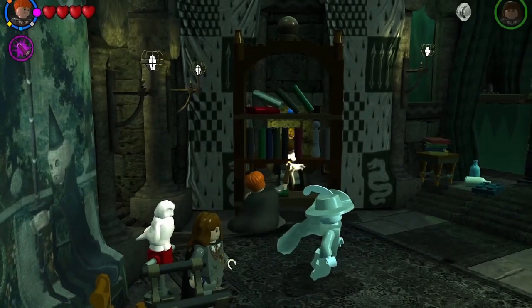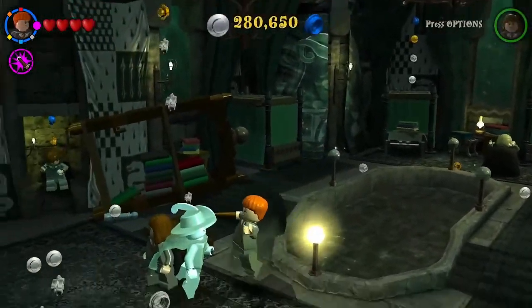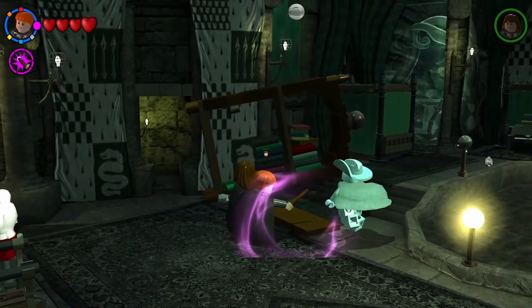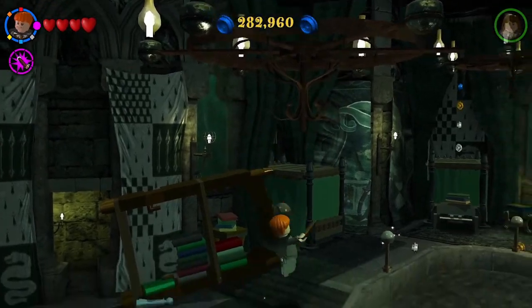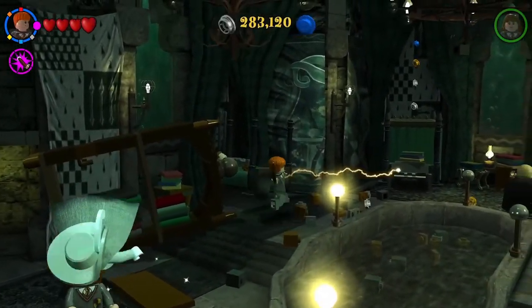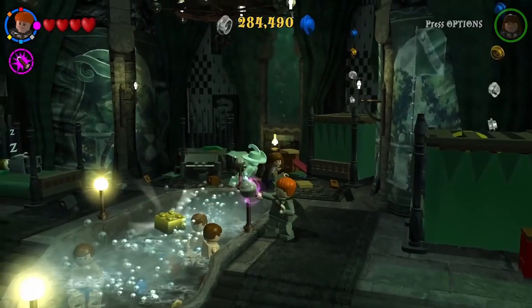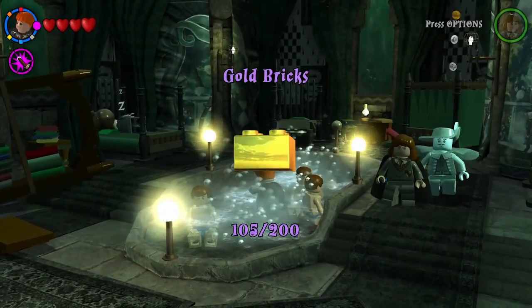As soon as it finishes auto-saving, let's get down into the Slytherin common room. That should be Slytherin girl has her own backed-up save. You're free dude, coming out — I just put the Slytherin to sleep, so to speak. Oh, I unlocked a gold brick — as people are in the pool. Keep your pants on at least. That's gold bricks — that's 106 for us today.